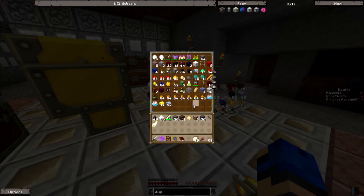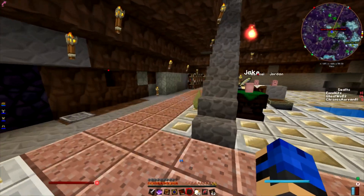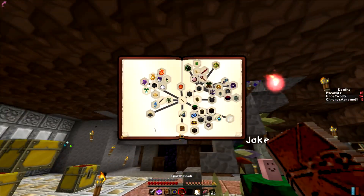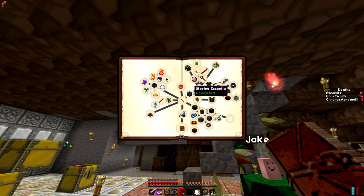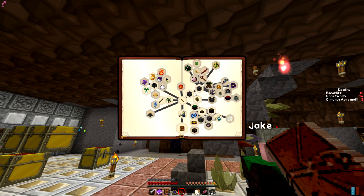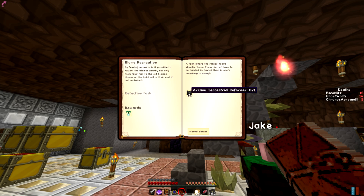This one — it used to be the ore chest, it's now the anything chest because it's the first one people see when they get downstairs. Storing essentia: completed. Biome recreation: completed! There's an arcane terrestrial reformer — by feeding it ascension, it's possible to revert biomes nearby, not only from taint but back to the old biomes.